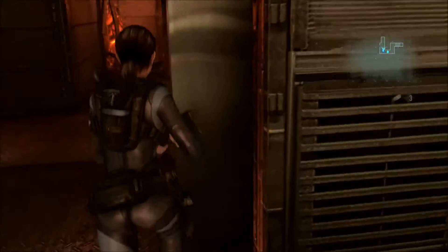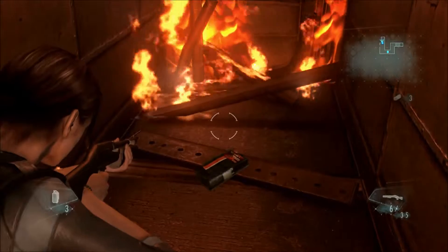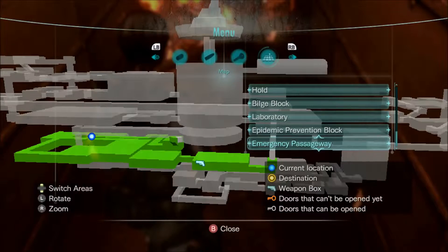Such a gentleman — shut the door on the poor lady. And after that little explosion there, it's hiding away in the fiery flames. It is red, so it is possible to just run past it. But this is the location for the Handgun Ammo Case 3.